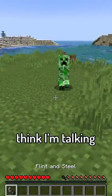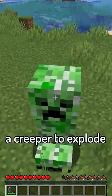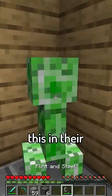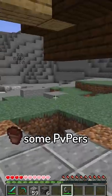Some players might think I'm talking about the fact that you can force a creeper to explode with a flint and steel. I don't see anybody wanting to use this in their survival world, but I could see some PvPers making use of it.